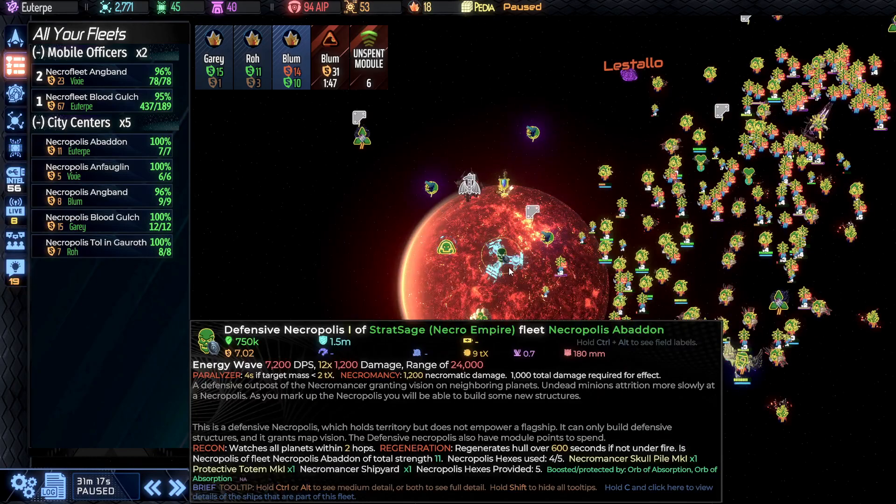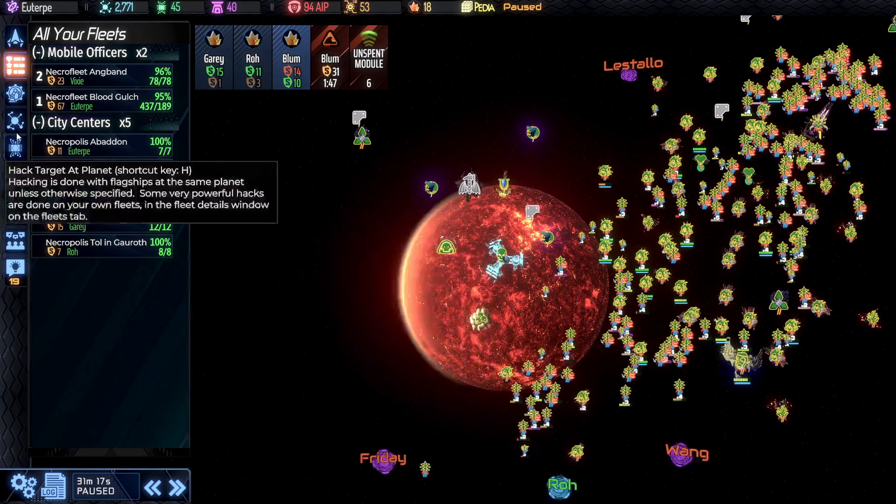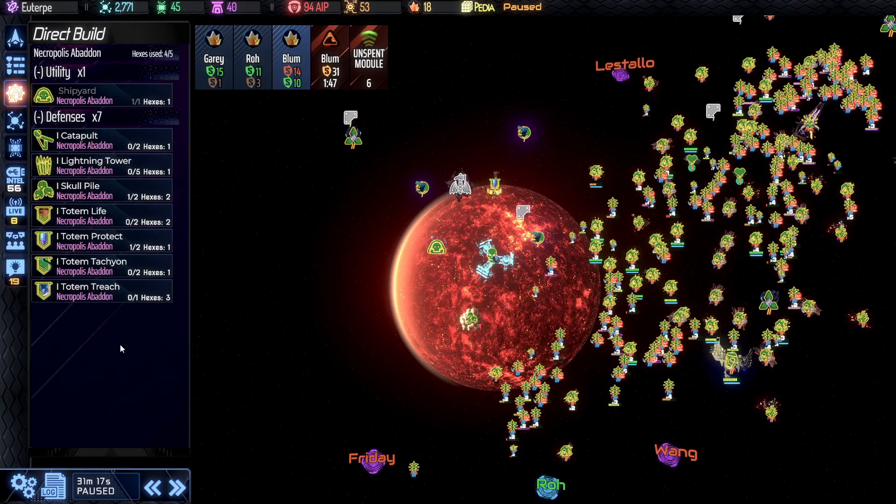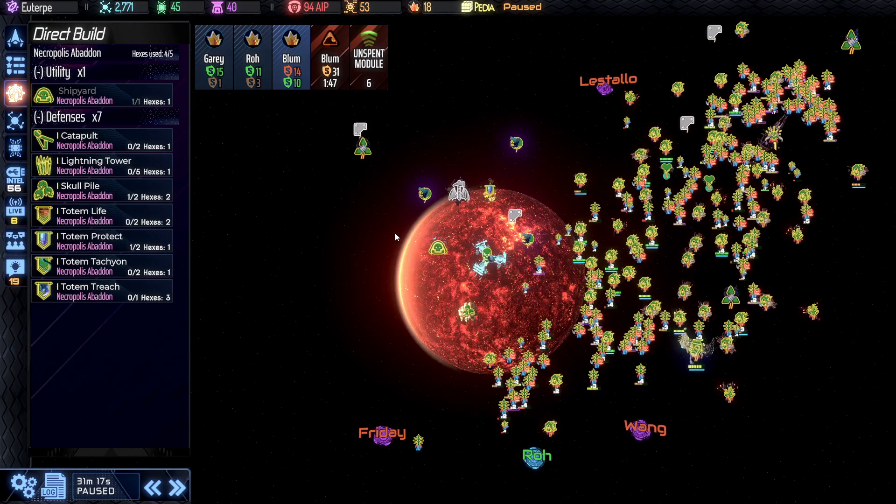We've built our first defensive Necropolis. Looking at the build list here, notice there are no ship-enhancing structures, but there are additional defensive structures that you only get with a defensive Necropolis. So you can really fortify and concentrate defenses much more effectively on this type of planet. You can't transform them between types like you can in a human empire between logistics, economic, and military — but you can flat out move them, which I think is a really interesting mechanic.